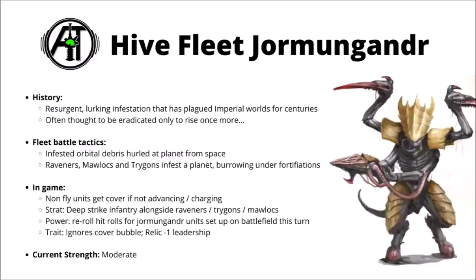With their tunnelling natures, Jormungandr Tyranids are quite hardy — any models without the Fly keyword gain cover if they don't advance and charge. This is really nice for units that weren't planning to advance anyway, like ranged critters such as Exocrines, Hiveguard and Termagants. They also have a stratagem to set up another unit of infantry alongside Raveners, Trygons or Mawlocs, allowing an enormous wave of Termagants with Devourers to deep strike simultaneously. Their psychic power re-rolls hit rolls for any Jormungandr units set up on the battlefield that turn, and their warlord trait grants ignores cover to units within a small bubble. Overall they have good extra durability against ranged fire. If you want an exceptionally hardy swarm striking from below at every turn, the striking black and yellow Tyranids of Hive Fleet Jormungandr could be for you.